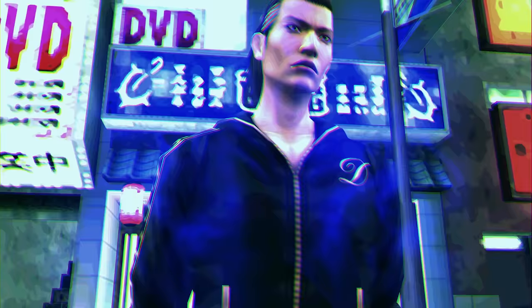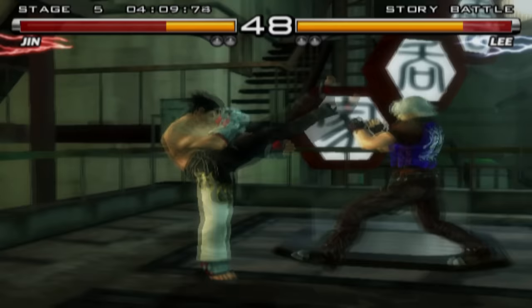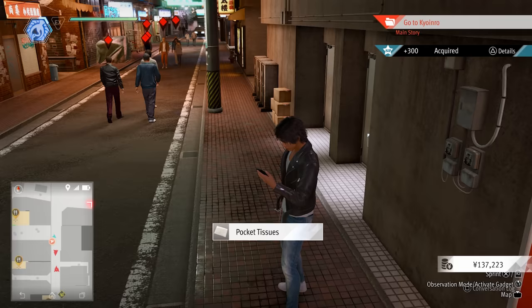The differences from the main game include basically everything else. The camera is laid out like a 3D fighting game — like Virtua Fighter, Tekken, and Soul Calibur — where it stays on the side of you and your opponent, as opposed to the actual Yakuza games where the camera sticks behind you and is freely controllable.